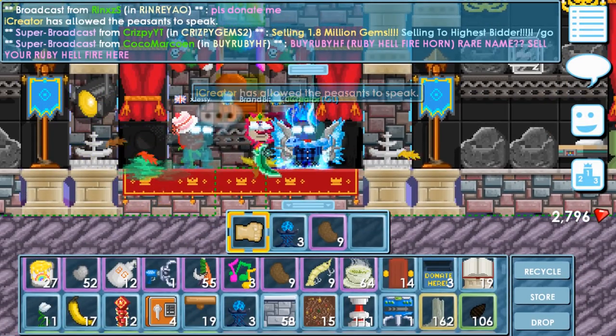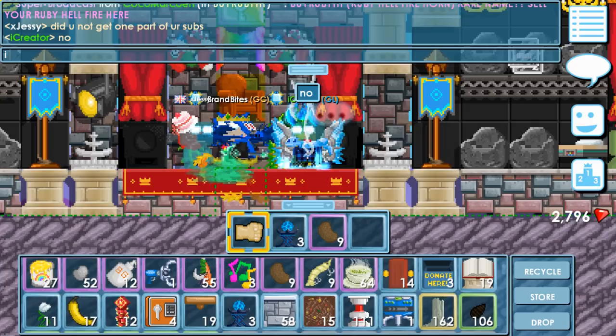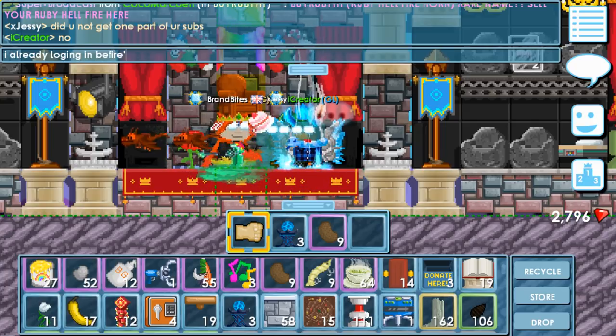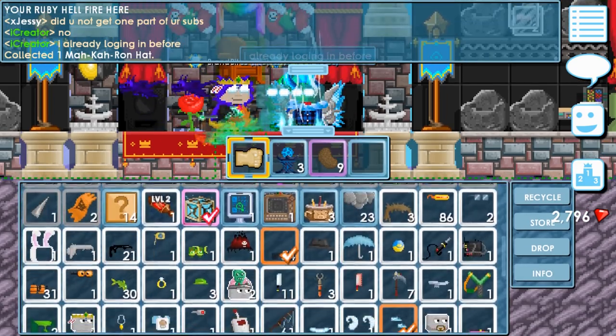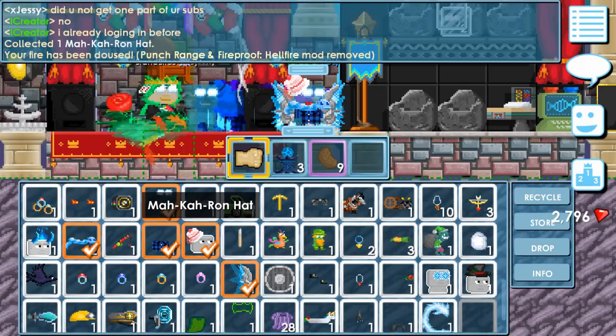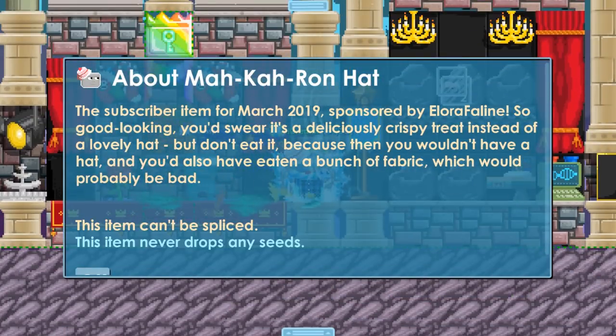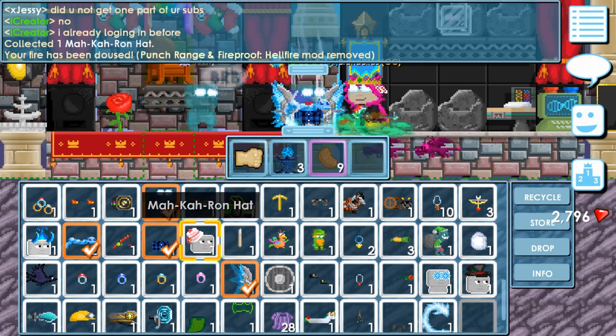What is that hat called? I already logged in before. It's that you get that item for free, but since we already logged in before the update, we have to wait tomorrow to get this item. The Macaroon hat — the subscriber item for March 2019, sponsored by Elorafaline. It's a good-looking sweater. It's a deliciously crispy treat inside of your lovely hat.